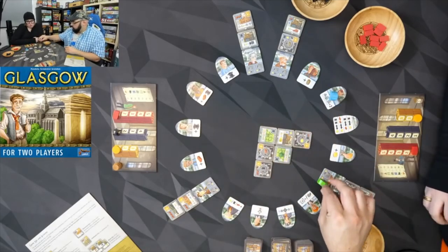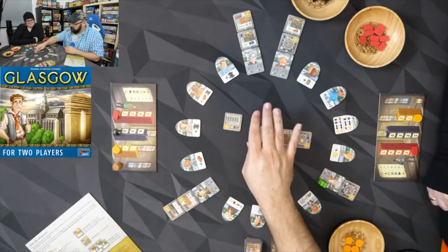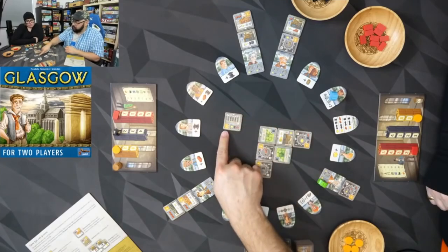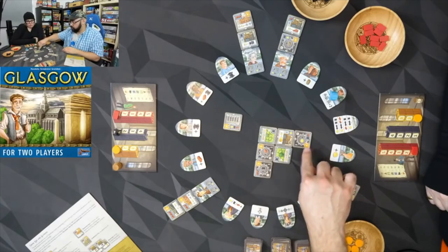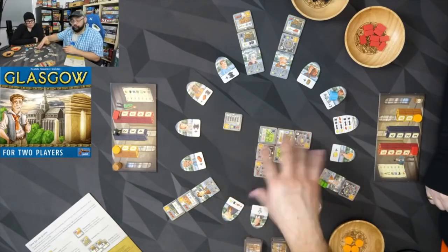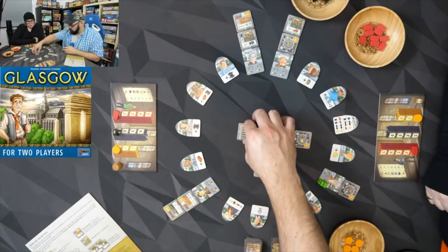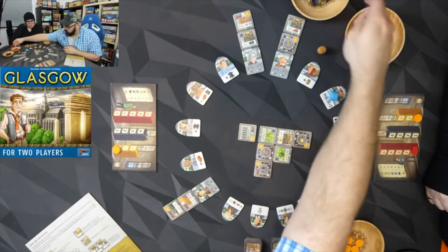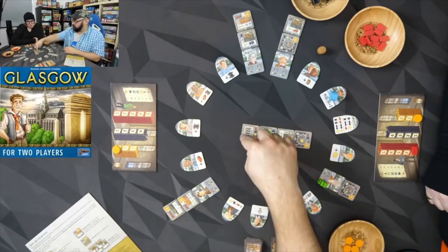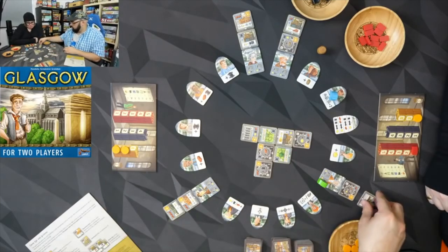I'm going all the way here and building this one — a landmark. It has no special abilities and doesn't say a thing; it's just worth a bunch of points — six victory points. Many other tiles are worth one point but do something during the game; this one does not. I'll put it there and pay one of each resource, which triggers that factory and gives me a gold.